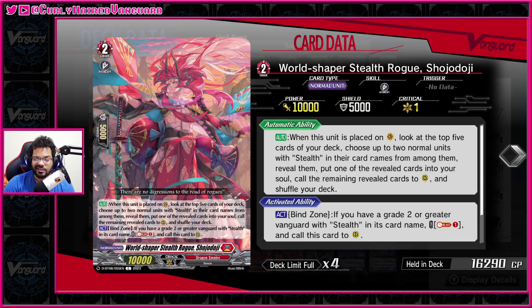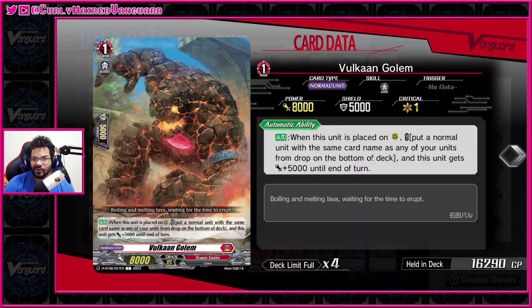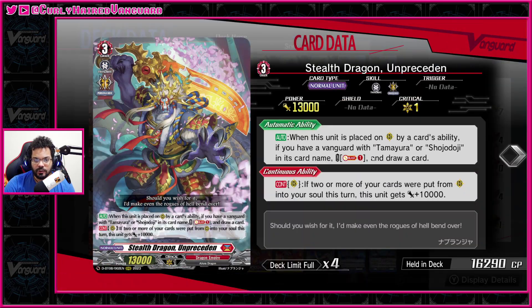We want to bind the Shojo Doji here to steal his name — you can play more copies of this if you'd like. I've opted instead to play four copies of the Vulcan Golem. The Vulcan Golem is really helpful because on place you put any normal unit with the same name as any of your units to the bottom of your deck from drop to get 5k. It just lets you recycle your units, like the Unprecedented, who if you have a Shojo Doji in your vanguard — which you can easily copy the name of — on place by a card ability you can soul blast one and draw a card. Then it gets 10k if two or more cards were put into your soul from rear guard circle that turn.